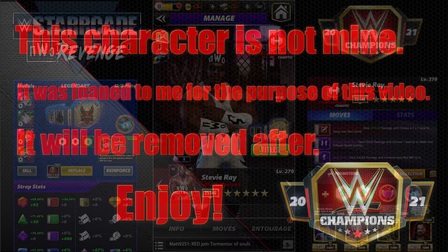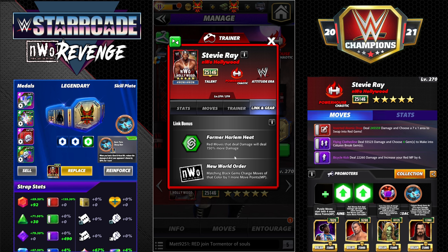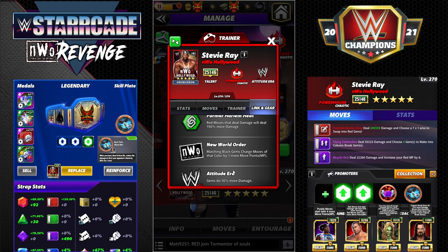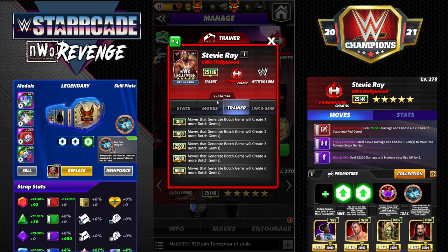Hey everyone, Merix here bringing you another video. This one is going to be on Stevie Ray NWO Hollywood. We finally have a Stevie Ray in the game. Very excited about this — he is an attitude era powerhouse. He's got two links: former Harlem Heat, where red moves deal 150% more damage. That tag link is with the new free Booker T card, the monthly free card. He's got the NWO link — matching black gems charge moves with that color by one more move point, and attitude era gems do 10% more damage. He has the one gear, the NWO Hollywood gear.